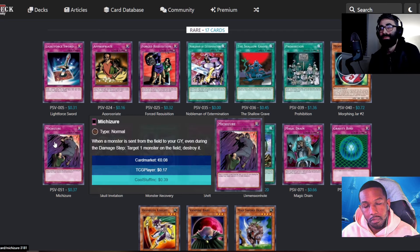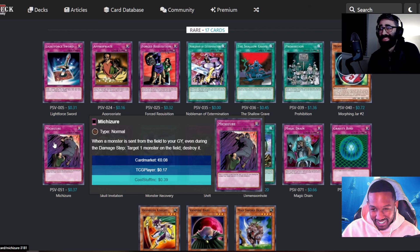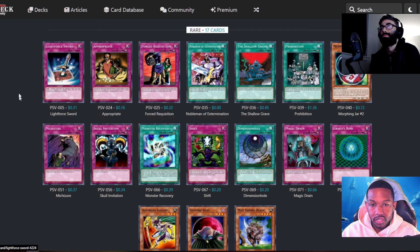Michizuri — or Makaiser as some people say — when a monster is sent from the field to the graveyard, even during the damage step, you can target one monster on the field and destroy it. This is a rare card that explicitly says you can use it during the damage step, even though Yu-Gi-Oh's rulings technically say it can't be activated there because it doesn't modify attack and defense. But it does say you can, so obviously you can. This is actually pretty good, especially in a recruiter-type format with Giant Rats and stuff.